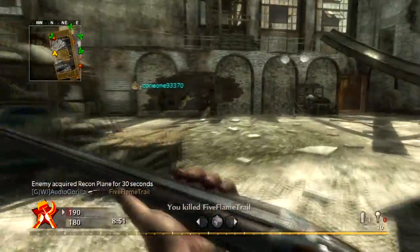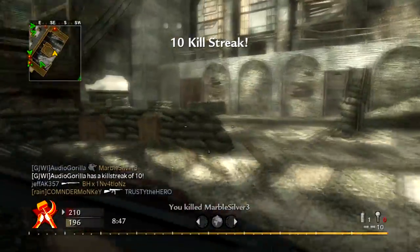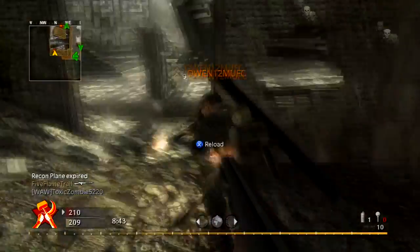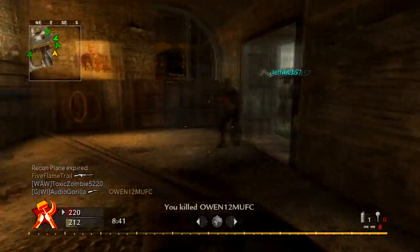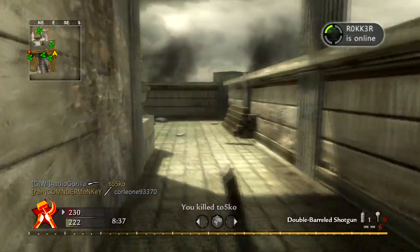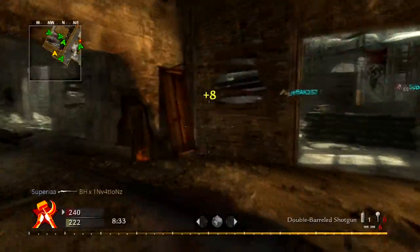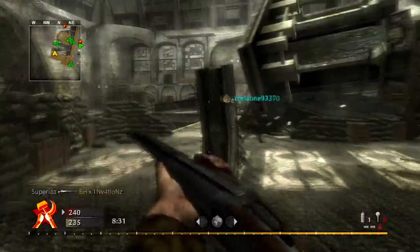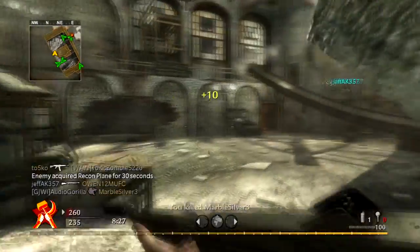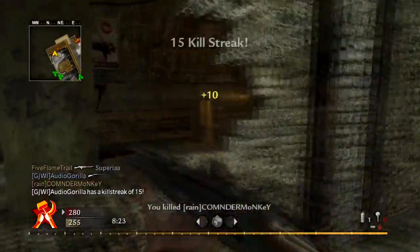In every Call of Duty game there's the overpowered gun. In COD4 you've got the M16, in World at War you've got the MP40, in Modern Warfare 2 you've got the FAMAS — and the TAR, but the TAR does drop off at long range — so just the FAMAS. Black Ops, FAMAS again.